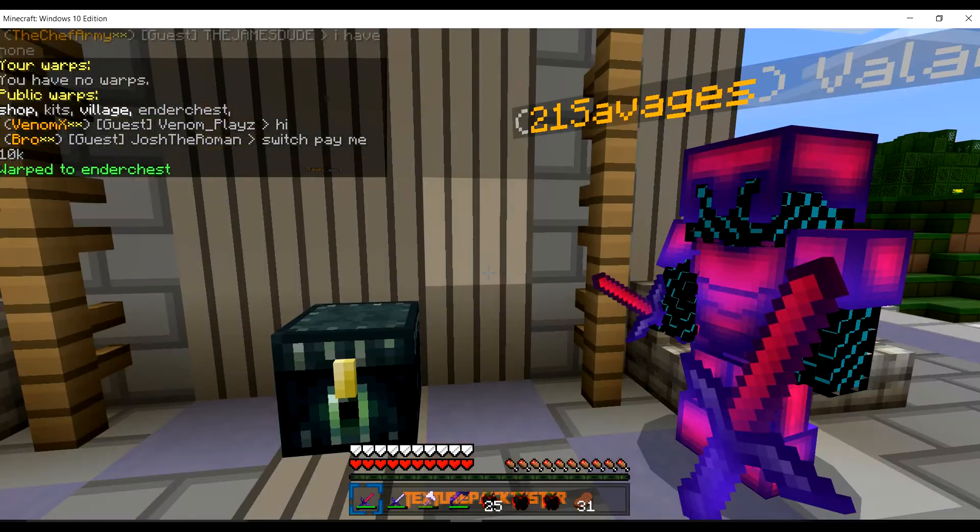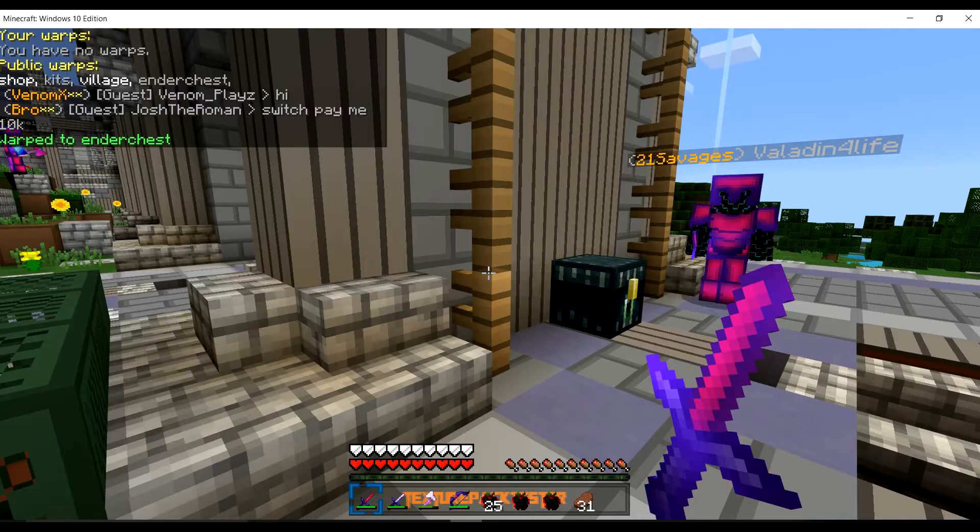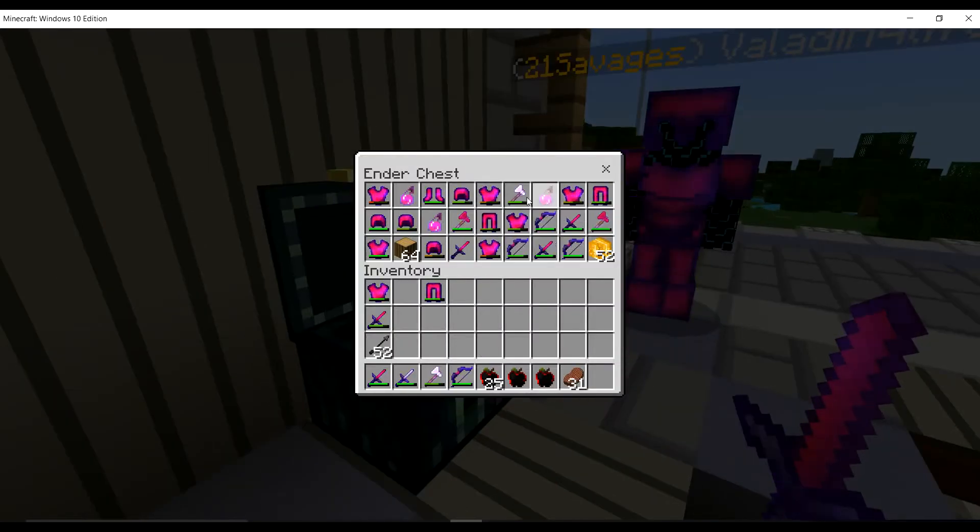Warp Ender Chest is where you go to the North Ender Chest, and you can store all your stuff and not get raided.